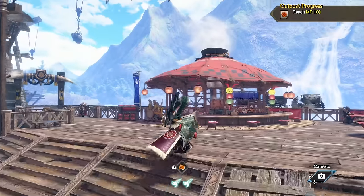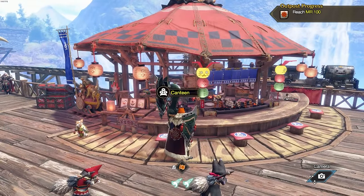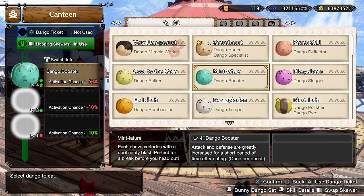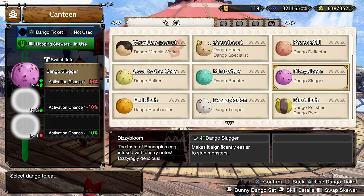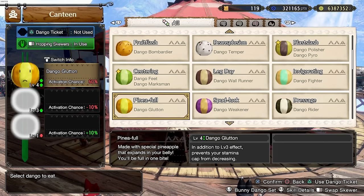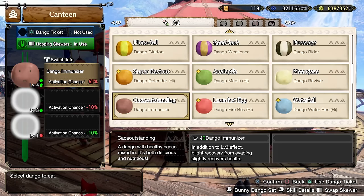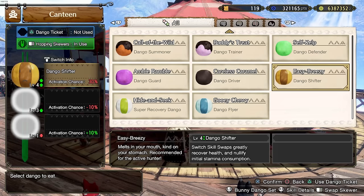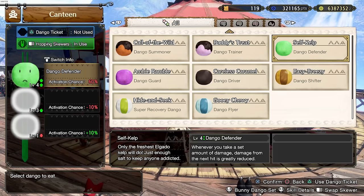And finally, before you even get into the hunt: food buffs. Really look at the food buffs. I know a lot of people look at them and just want booster because that increases damage, or slugger because that increases stunning, and the rest is whatever. But really look at these skills — there are some really valuable ones here. For instance, a new one is the Dango Shifter, which recovers your health whenever you swap switch skills. So you'll be healing yourself just for swapping skills mid-battle without drinking a potion with your weapon out — you can just swap and heal yourself. There's also Dango Defender, which whenever you take a set amount of damage will reduce the damage of the next hit.